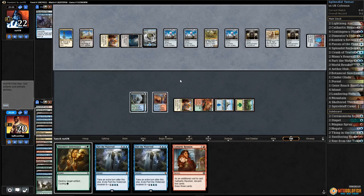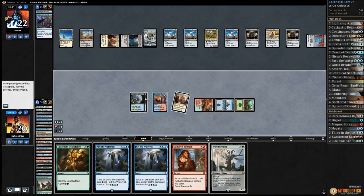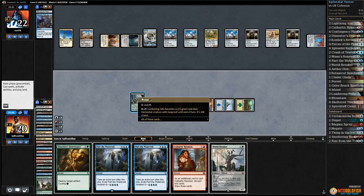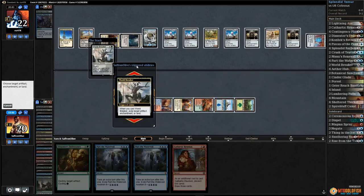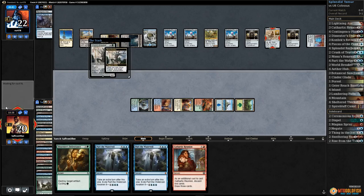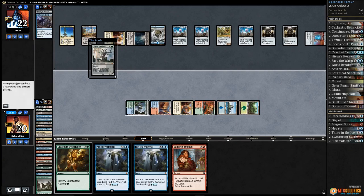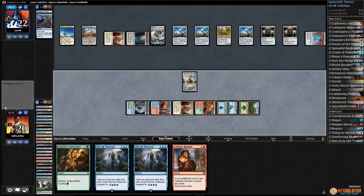Opponent passes. Man, going shields down is so risky. I think we gotta start making headway. I'm not even sure that what we have would save us if our opponent decides to go off. Let's get rid of Pyramid of the Pantheon — opponent would be able to turn it on next turn, and that's the biggest mana card if they're on the Paradox Engine plan. Well, this is it — we're tapped out. Is our opponent gonna counter a Worldbreaker? No — they realize it's only a 5/7.